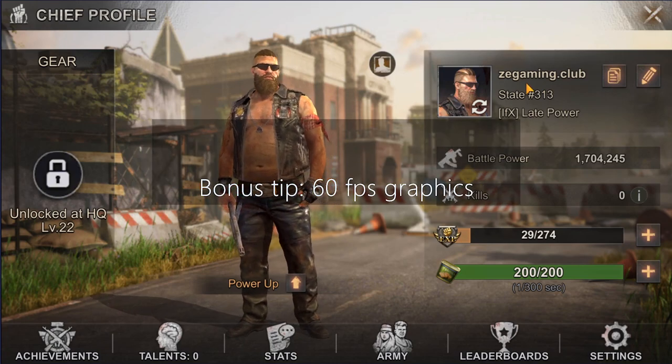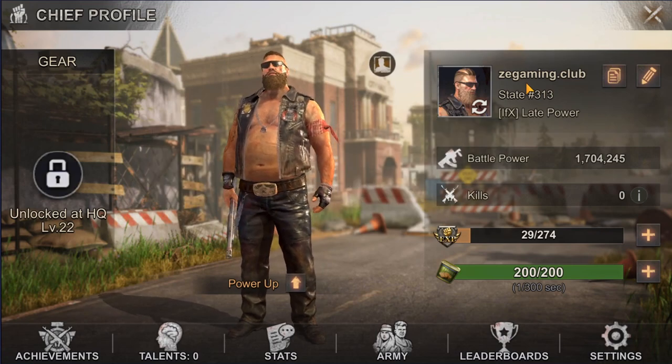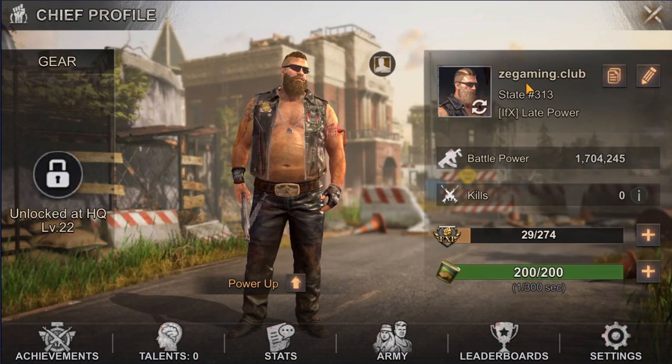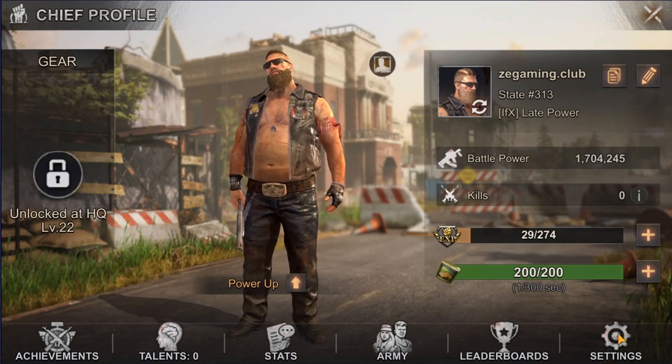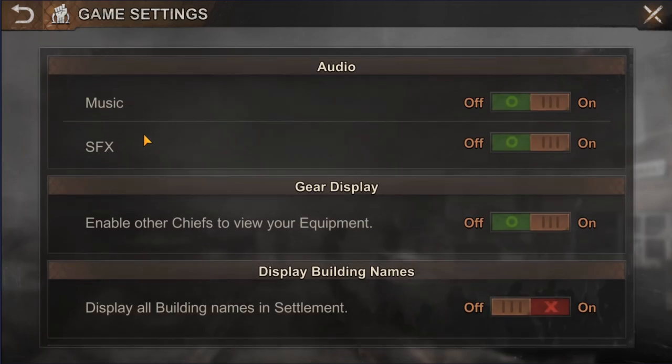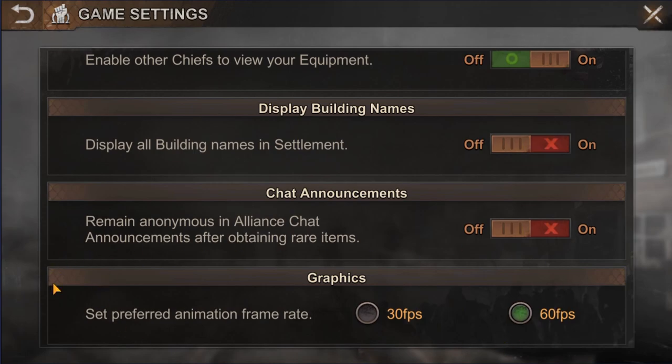Now for the bonus tip for those who watched to the end: for some reason the game's default graphics setting is 30 fps — you definitely want to change that to 60 fps. Go to settings, then game, and at the bottom of the list you can change the graphics frame rate to 60 fps from the default 30.